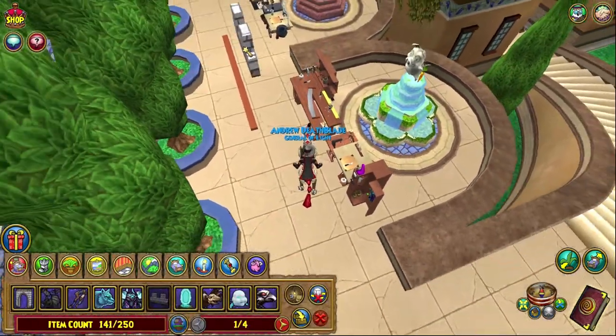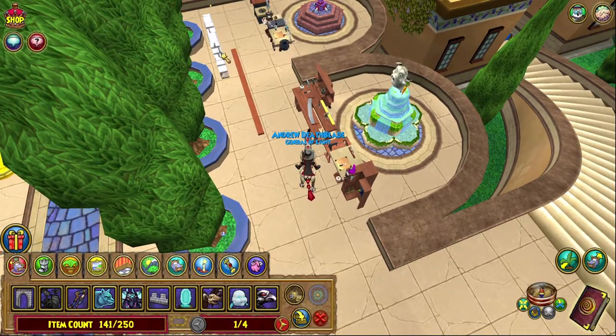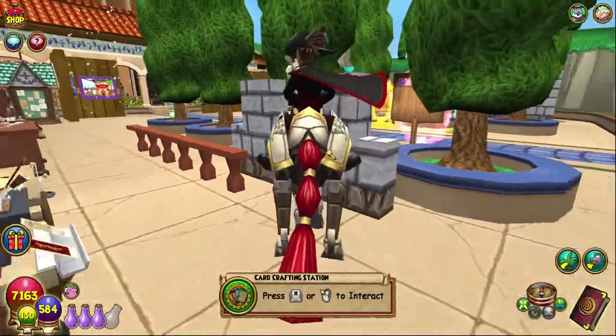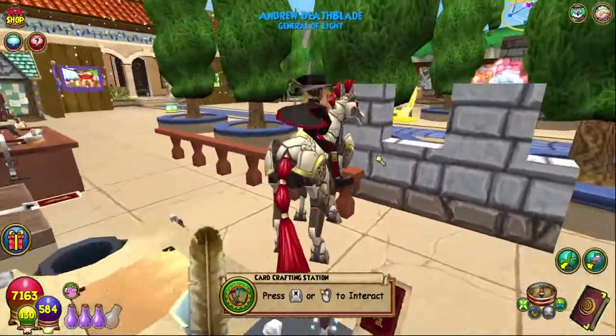Alright, create — boom — Crenellation Castle Block! Let's place that down right here. As you can see, it is a castle block, it looks like a castle block, and it's got like a jigsaw puzzle sort of thing in it.